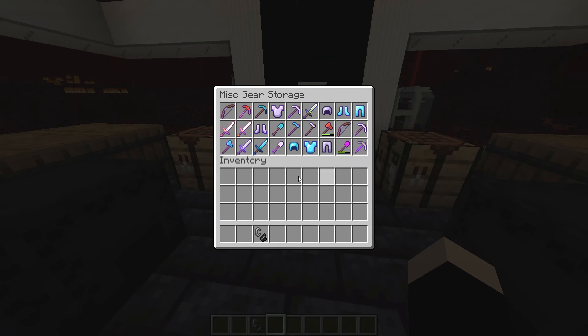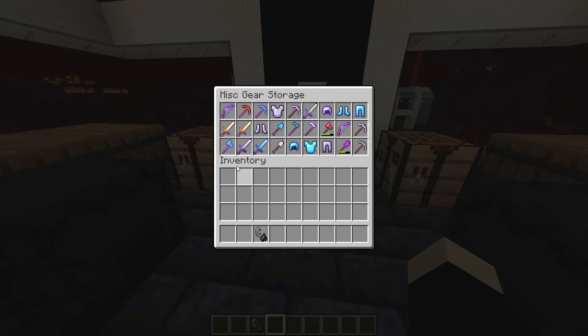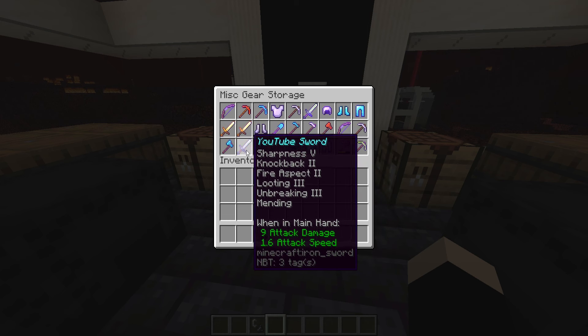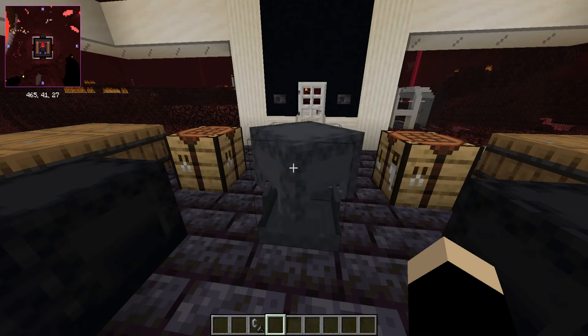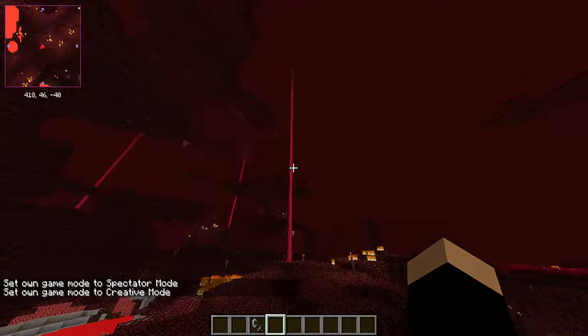We also have this misc gear storage block here for the shulker box — more custom models in here. We have a raid sword, a whole bunch of wacky weapons. References to old eras on the channel — these are obviously recreations. We've got a Charring Decay, which is pretty much a sword with really good Fire Aspect and nothing else. Undead sword — big Smite on that one.